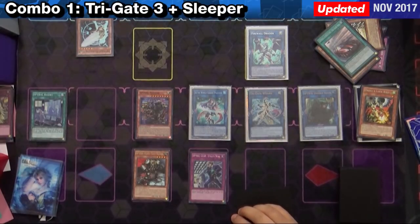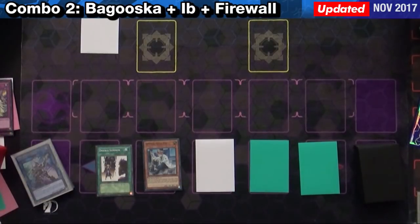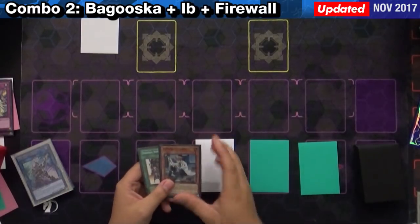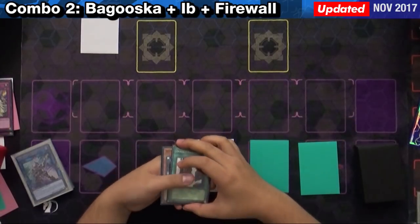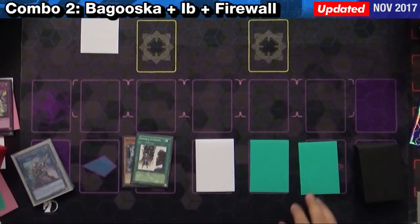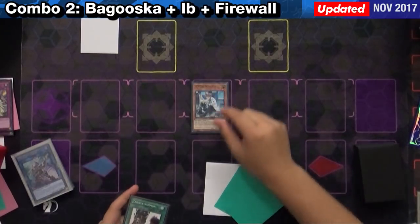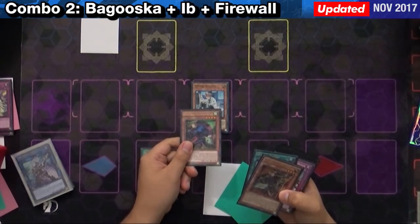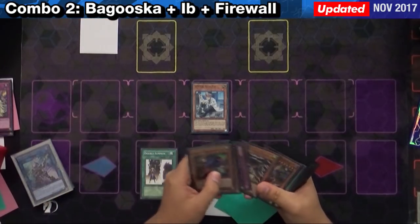Let's go on to Combo 2, where we finish with a Baguska. For the second combo, it's going to be an actual two-card combo — none of these other cards actually matter. It's going to be another Spiral Double Summon combo, in other words just a two Spiral Monster field, that basically ends with a Baguska, an Ib, and a Firewall Dragon.